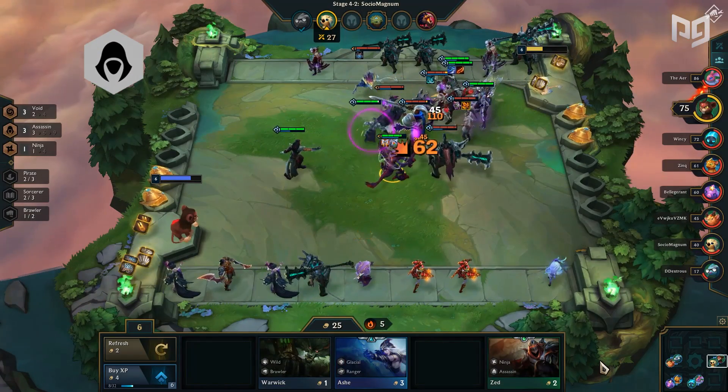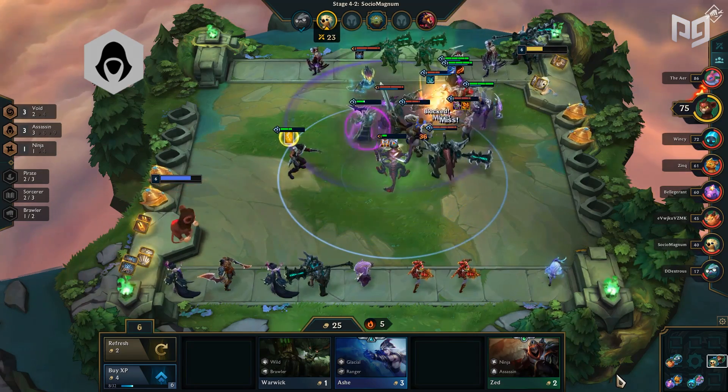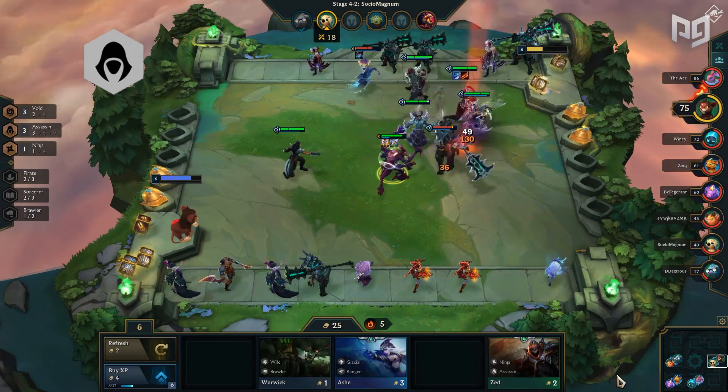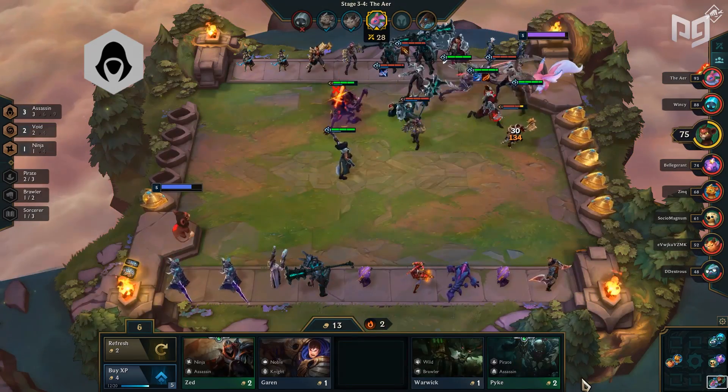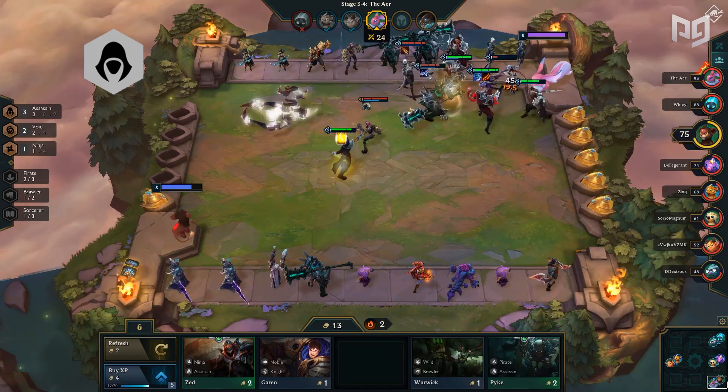Assassins have fallen, being unfavorable in this meta due to Guardians, Yordles, Elementals, and Dragons being prominent. While the units might be somewhat decent, they face too many counters to win consistently, leaving it as B tier. However, they have a decent early game if you're running three assassins and can work in lower ELOs if not many people are running defensive synergies.